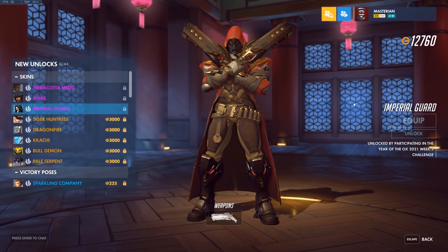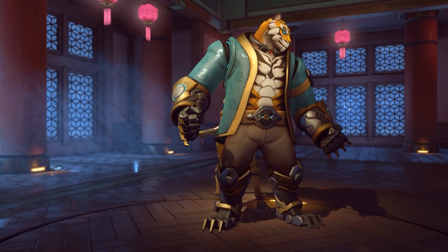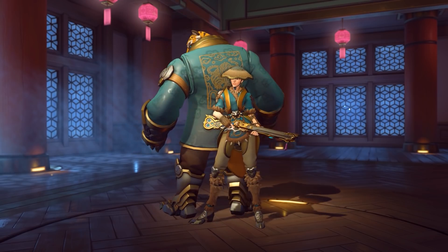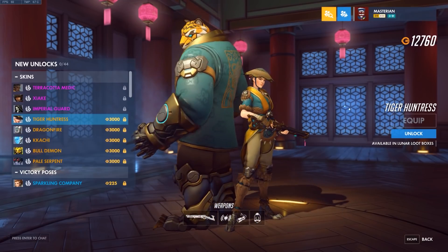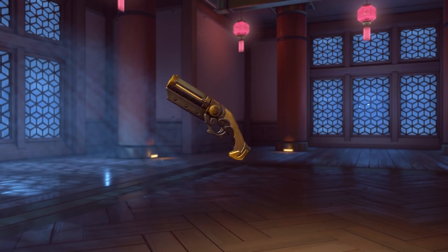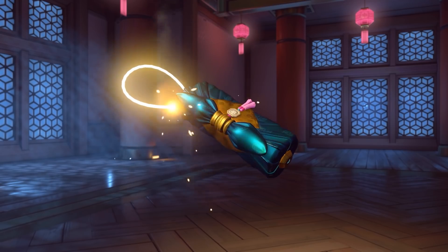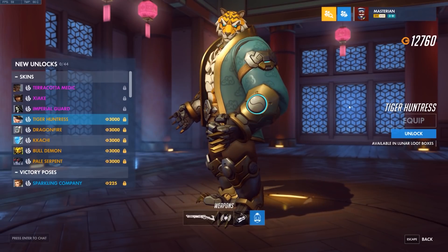Alright, legendary time. First up, Tiger Huntress Ash — this is a skin which we did have teased. I quite like this skin, Tiger Bob is so cool. I also really like Ash's outfit, it's very different from what her other skins have. It's all around a really good skin. Close-up of the gun... and what's this, some little like parcel, a purse-parcel type thing? Not exactly sure what that's supposed to be. And of course big old Tiger Bob.